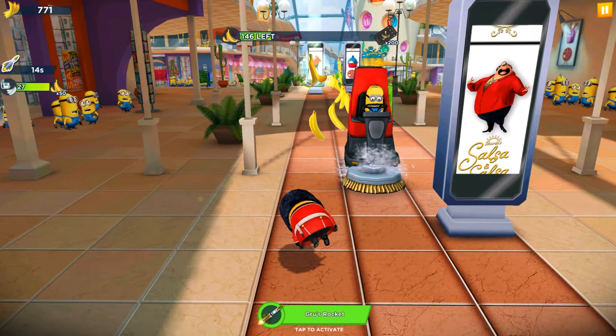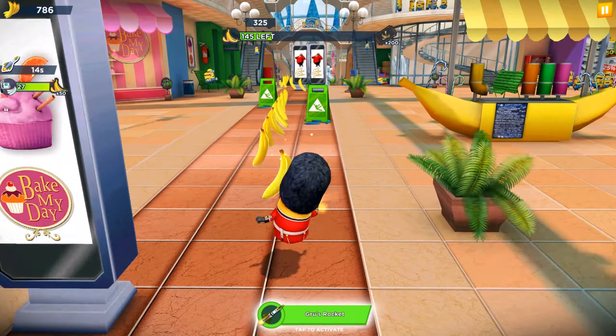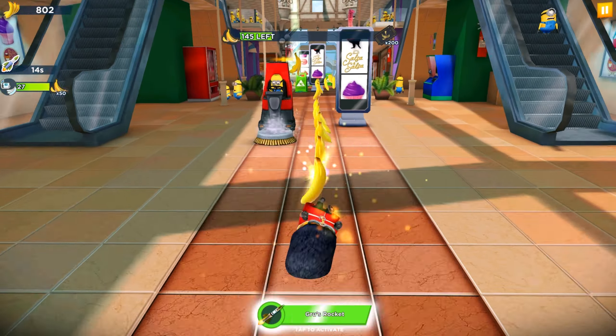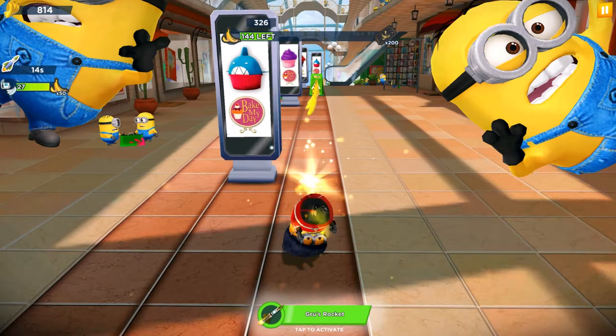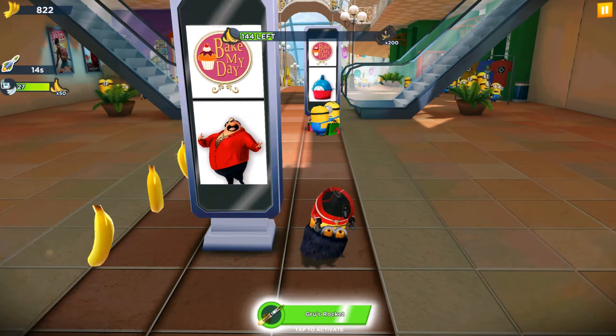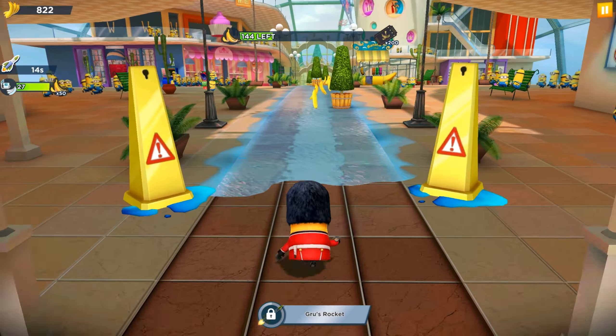I will try to activate the Ghost Rocket, which is the bottle set power-up for our King's Guard minion. I don't want splinters, mega minions, freezer, Fluffy, or anything else. Watch the ability. There's a new character — the Dino Minion.